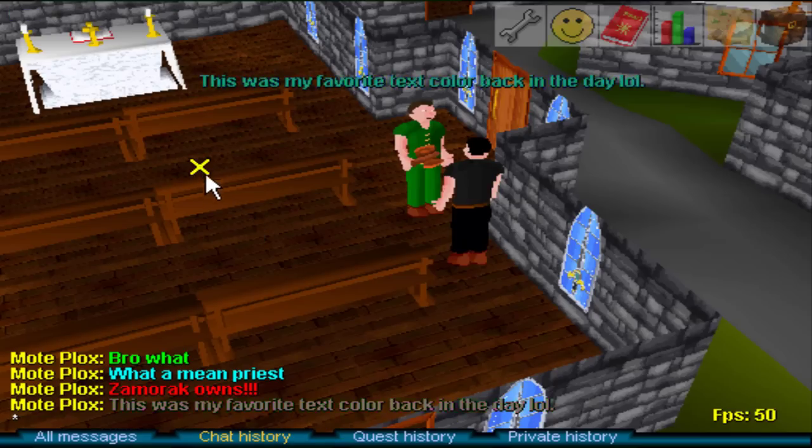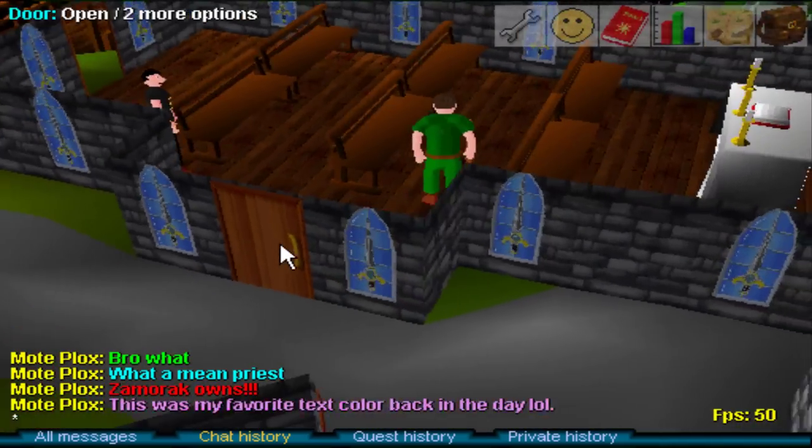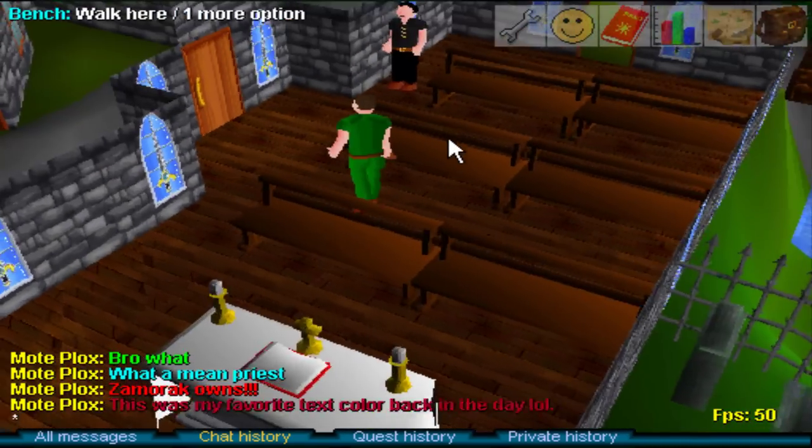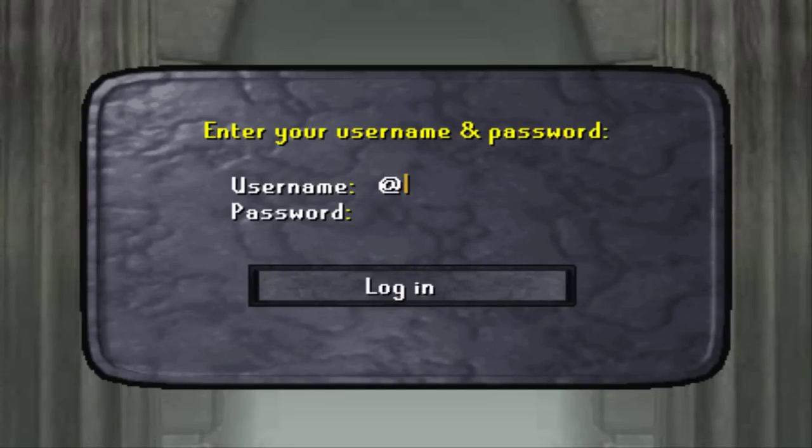When RuneScape 2 came out, the list of RuneScape Classic chat colors was done away with in-game and the new ones we have today were put in place. However, from 2004 to 2006 on the login screen, you could still use the original list of RuneScape Classic chat colors to change the color of the text entered in the username and password area. In an unknown update in 2007, being able to do this was eventually removed from the game.